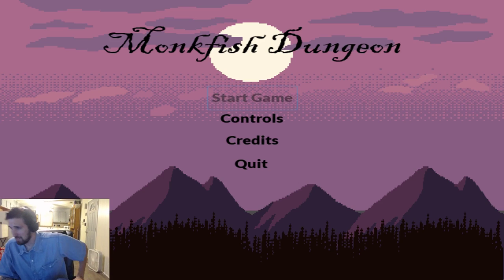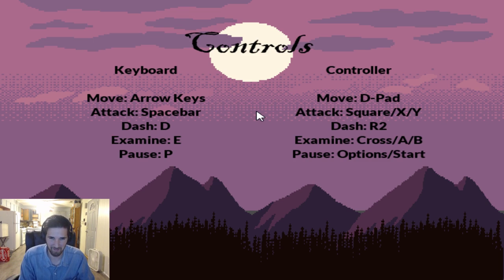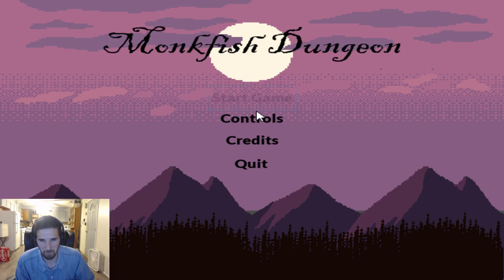Hi guys, welcome back to another itch.io free to play walkthrough. Today we have Monkfish Dungeon, which has a very terrible sounding music choice, but it's alright. How do we play? Arrow keys, space to attack, D to dash, E to examine, and P to pause.